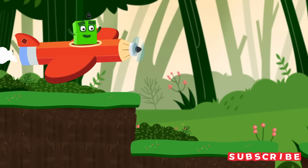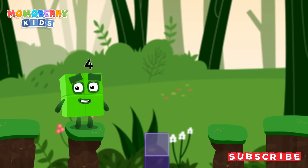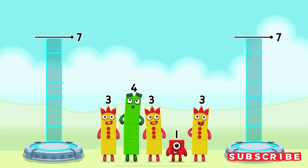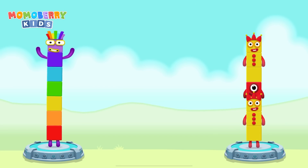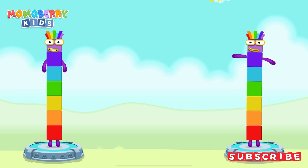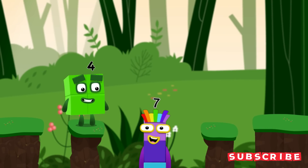It's time for some number magic fun! Can you solve the puzzles and help the number blocks reach the treasure? Share the number blocks evenly to make two groups of seven. You got it! Four plus three equals seven. Three plus one plus three equals seven. I am seven! Excellent!